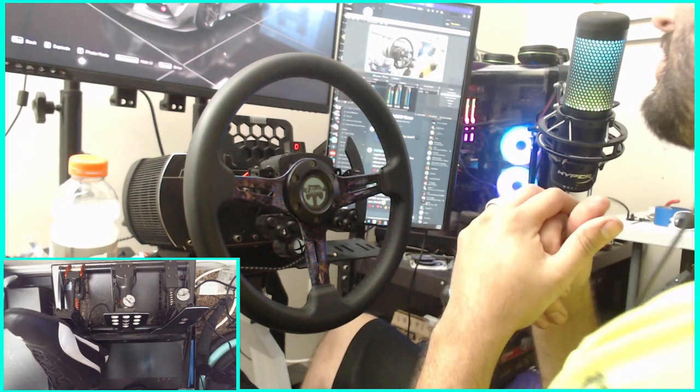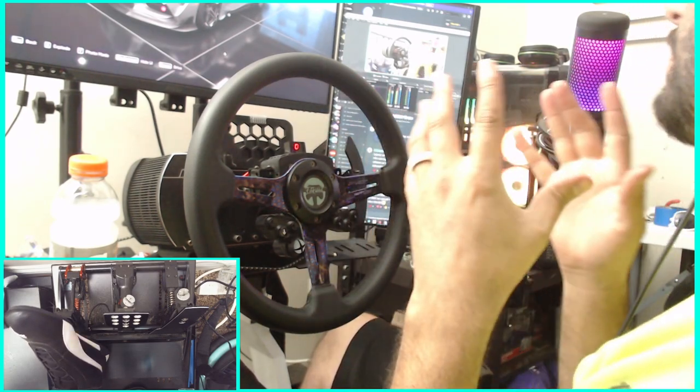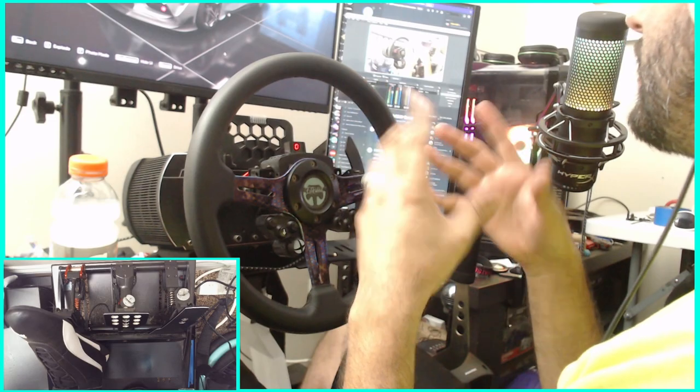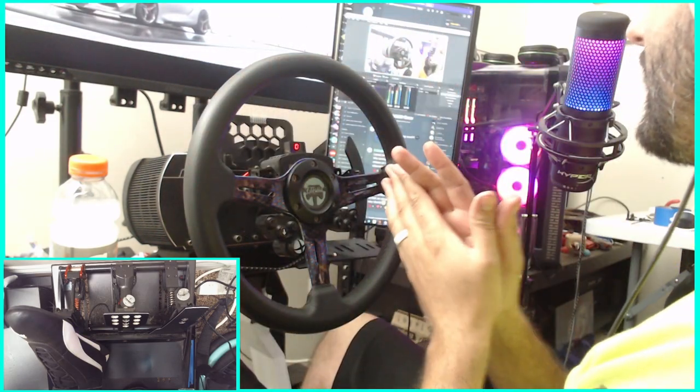Hello and welcome back here to the channel. I'm Emo Rabbit. We're here on Forza Horizon 5 to do our first official drifts in the A90 Supra. We're going to go through my wheel settings, do some drift tires and drift suspension, and some mild tuning. You get some actual first drifting here in the game.